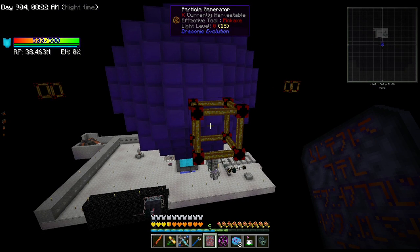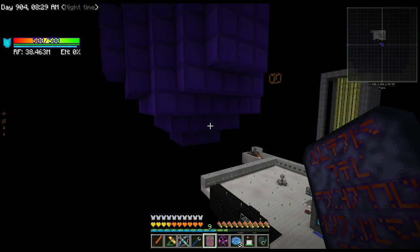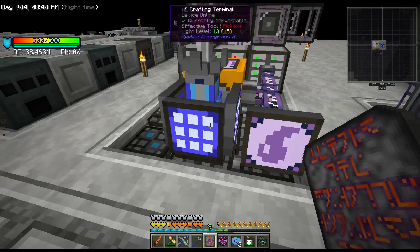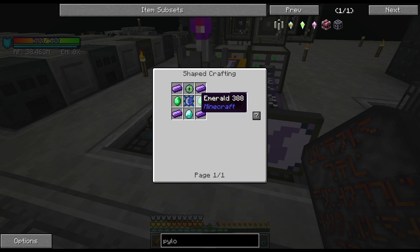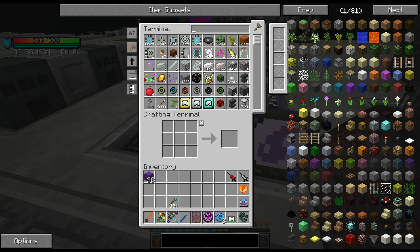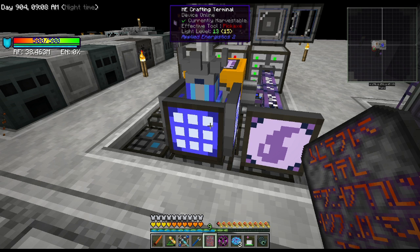I think we've got the build done right - I double-checked myself. Now we've got to get a couple more items. First we need these energy pylons, which we can make pretty easily. Let me double-check - pylon. It is the draconic cores, okay, so two draconic cores and two eyes of ender.